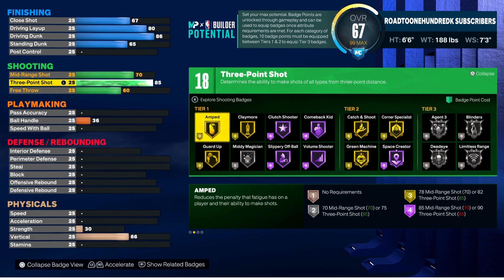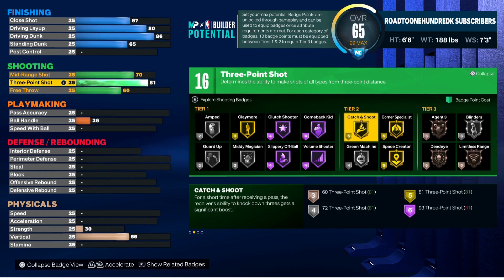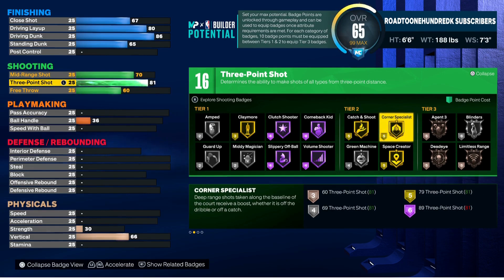This build has an 81 three-point shot — didn't want to go too high. If you don't want the 3-and-D guard style, you can take it down to 79, but I didn't want people complaining that 79 is too low, so I took it to 81. With that 81 we do get Gold Catch and Shoot.